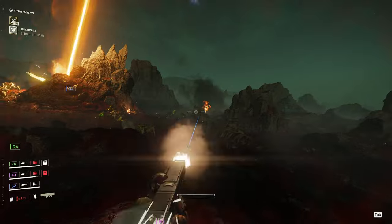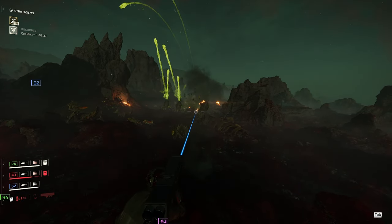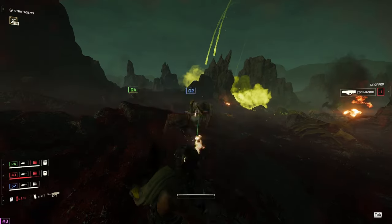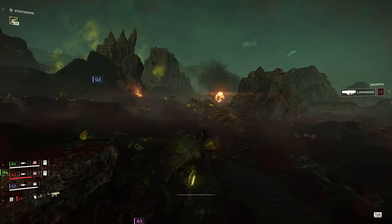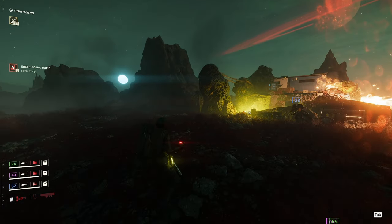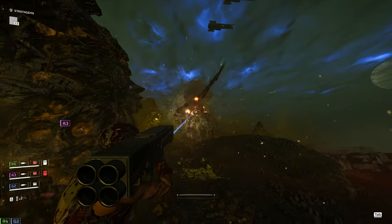Moving on to bugs — we really only have charger variants and bile titans to speak about. You can use this on spewers and stalkers, but the Commando is better suited for the heavily armored enemies. For chargers and behemoths it's a two-shot to the face, and the same goes for the bile titan if you can land your shots on its face.